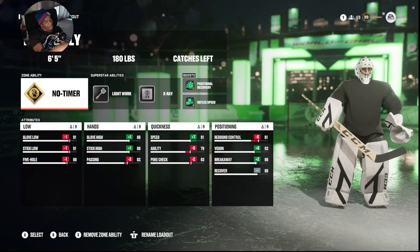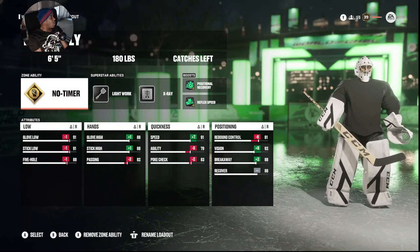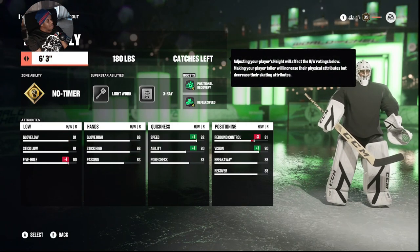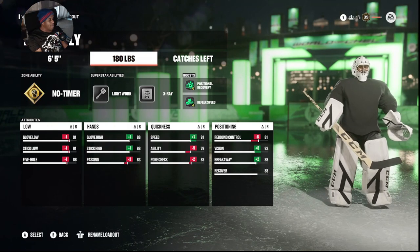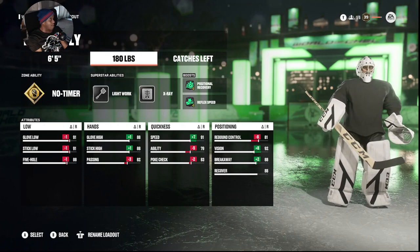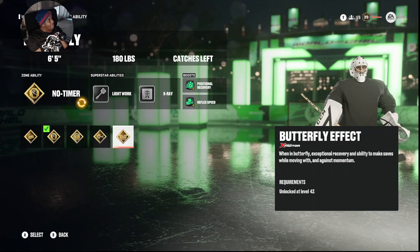You see it right here — it's the butterfly build. It is technically my favorite build right now just because of what it does and the way it plays. Six-five is the height; I don't think you should go lower than six-three, and even six-three is kind of pushing it — you need that extra stretch. Weight only dictates rebound control for me, so weight doesn't really matter; it's all about what you're trying to attain. No timer — I think it's the best trait to have on a butterfly.